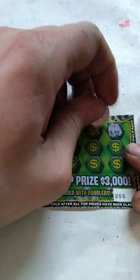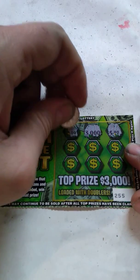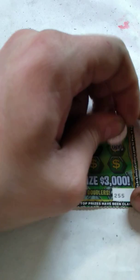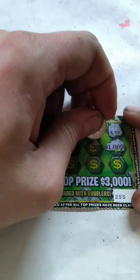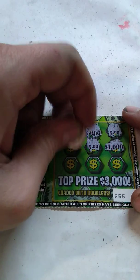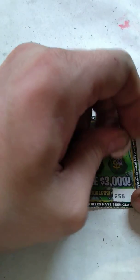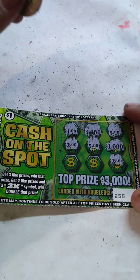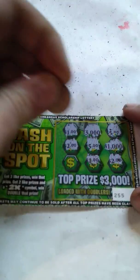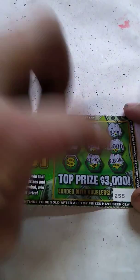We got a $5, $3,000, $1, $1 — probably a dollar winner. $1,000, another $5, $2, $2, $2 — we need a $2, $5 for $1, or a $2. $5. Now we got $2, $2, $2, $2, $2.